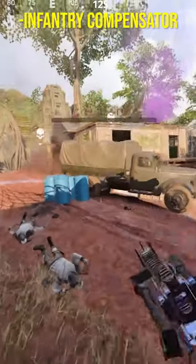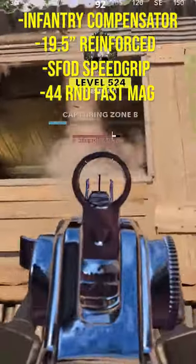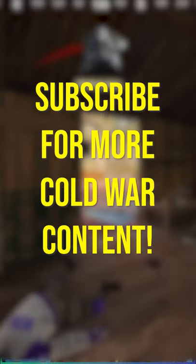For my class setup, I'm rocking the Infantry Compensator. For the barrel, I'm using the 19.5-inch Reinforced Heavy. For the underbarrel, I've switched it up to the Speed Grip. Magazine is the 44-round fast mag. And of course, the Airborne Elastic Wrap. If you guys can handle the recoil, trust me, this thing absolutely shreds. Feel free to browse the rest of my videos.